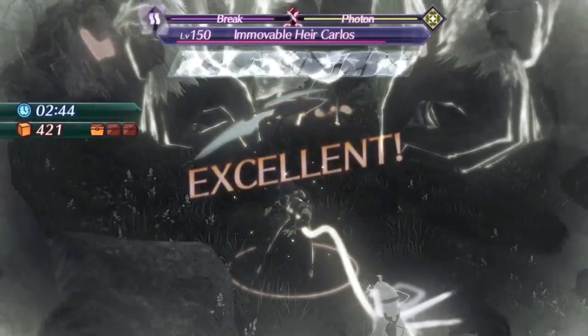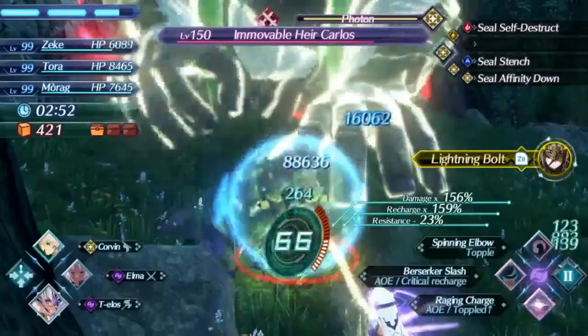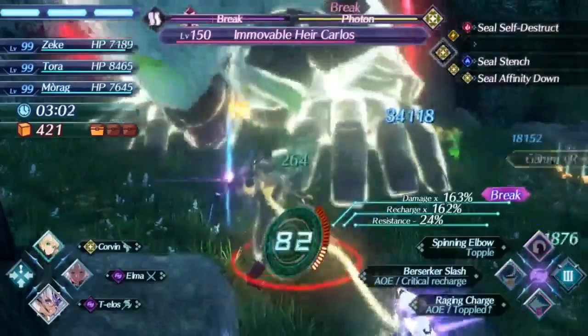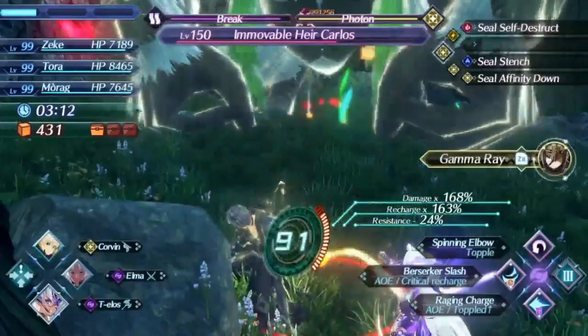Then I'm going to swap back to Telos and use all the art spam in the world on her. The way Carlos works is that when he enrages, he has a weakness to dark and takes massively increased damage from dark — and massively reduced damage from light. That's how his enrage works. So we really need to rely on Tora and Morag to break, topple, launch, and smash exactly when they're supposed to, because their AI determines a lot in this segment of the fight.